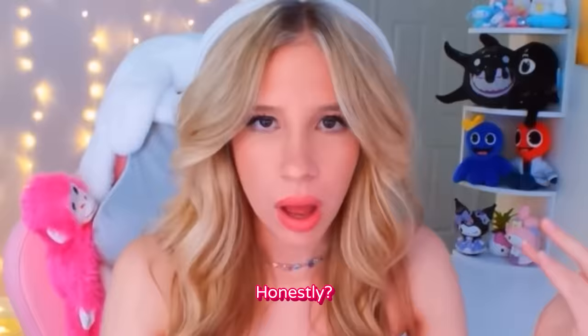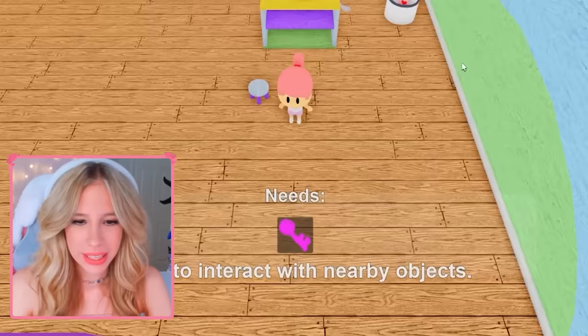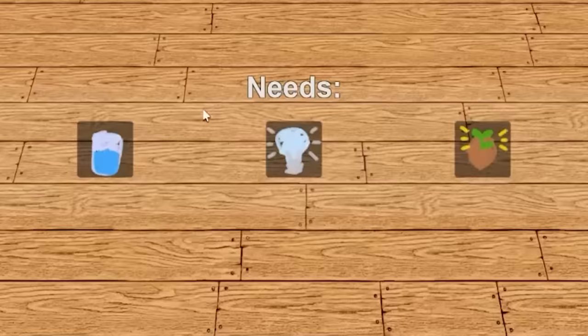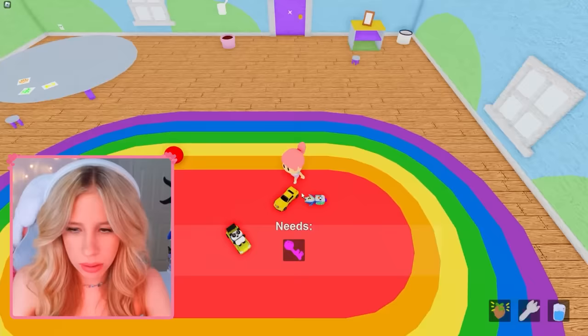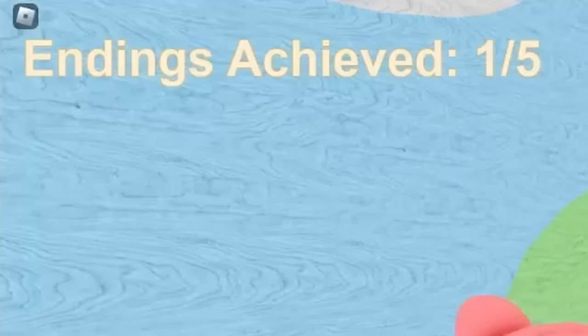Apparently this game called Bloom is not what it seems. It looks very cutesy — honestly, what could go wrong? It says click to interact with nearby objects. Okay, it needs a pink key, so we need to find the keys. There's a water, a plant, so it needs water, light, and a plant. There's the plant. Oh, the fork — plug plug plug — endings achieved, one out of five!